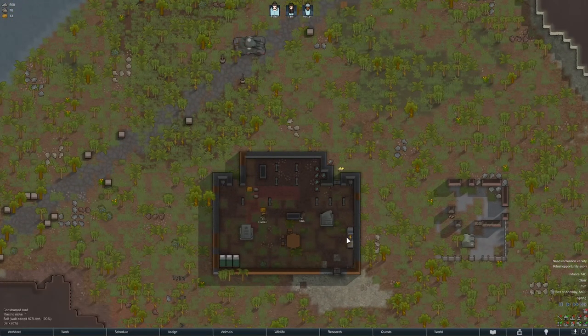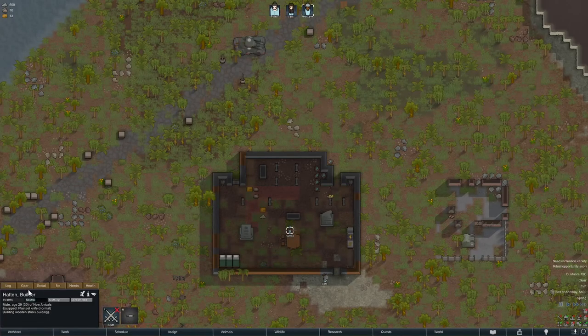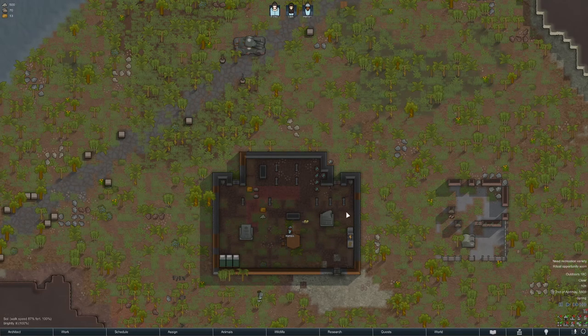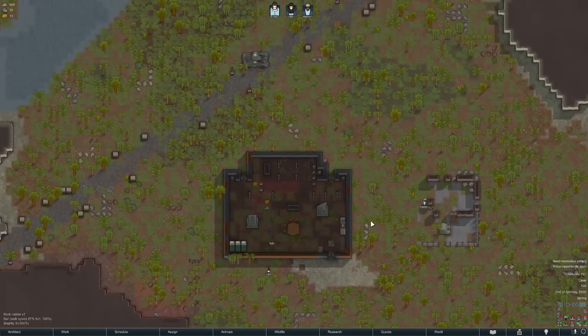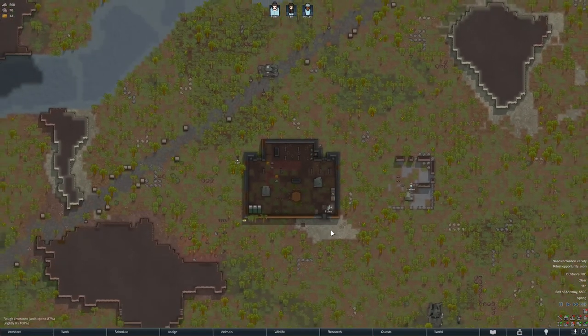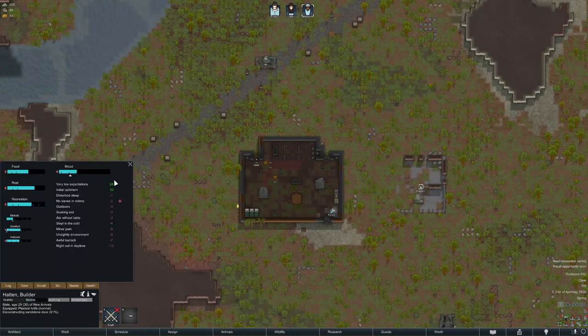This table — while it might be poor — should get rid of the needs debuff. Looking at debuffs: no slaves in colony, outdoors too much because he's an undergrounder, soaking wet since it's raining, ate without a table — that's the one I was trying to fix — something cold, and barracks. Everything we do here is going to improve our barracks until we can give them a proper bedroom. They all have the debuff.